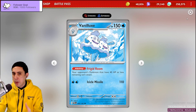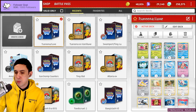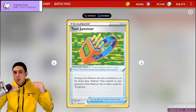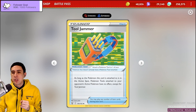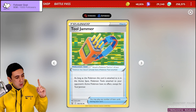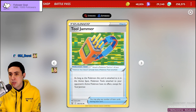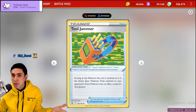One of the ways opponents can give their Pokémon more HP in the format is Ancient Booster Capsules, which you see in the Roaring Moon deck. So one of the cards I've included in my list is Tooljammer. I've been experimenting with one or two — at the moment I've only got room for one while I work in more consistency cards. The reason is so that when you're up against Roaring Moon, they can't just put an Ancient Booster Capsule down and knock out your Serena EX. The Tooljammer makes the Booster Capsule give them no extra HP.